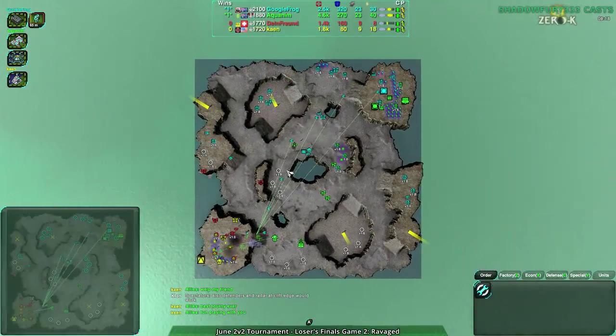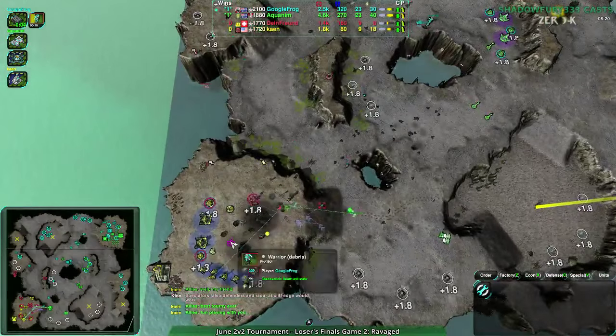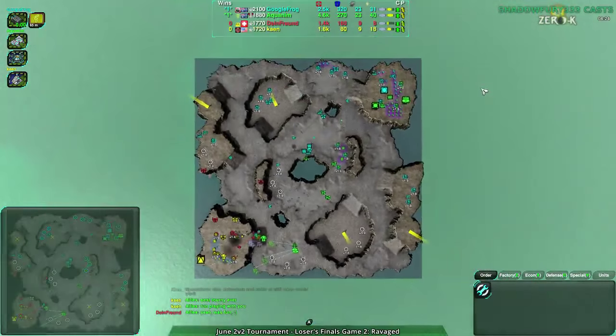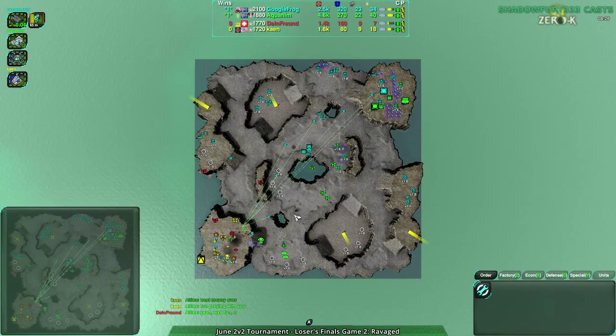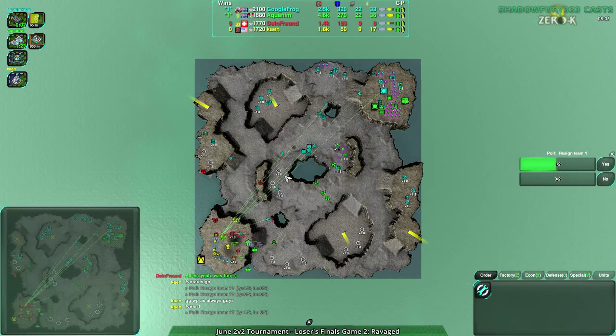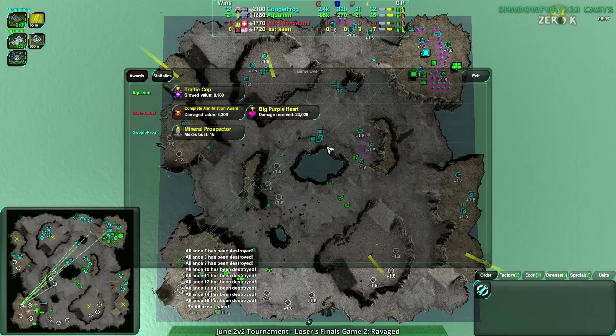Only one of these Blastwings gets in. There it goes — one of them got in, hit the factory once, killed it. Cloaky Bot factory is dead. And Cain and Dying Front are out — Cain's being a really good sport about it. Apparently they've had the most fun ever. Hey, they got third — good job, you got third place.